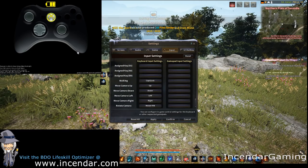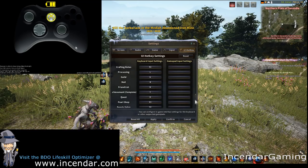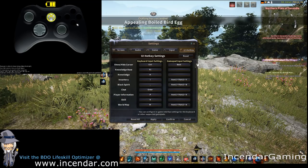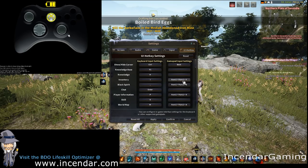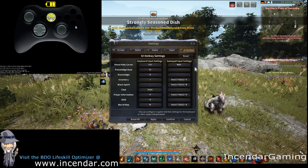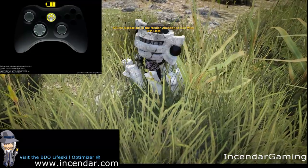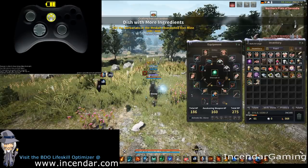I think we got through all the functions, and you can set up more of these too. The controller is great — just kick back and if you're doing gathering or even simple grinding, it works out great. Function one, function two, inventory, block, spirit, roadmap, player information — really easy to pull these up whenever you want. For finer things, it's just quicker than the controller.